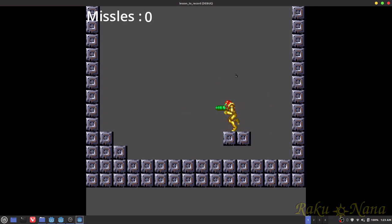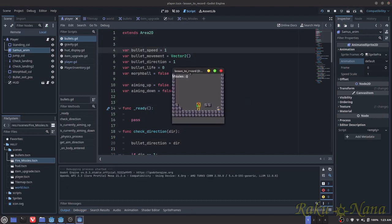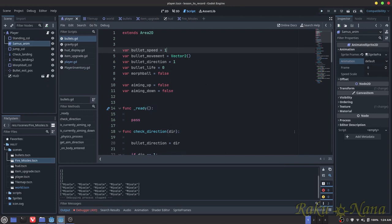That wraps it up for this video. The next thing I'm going to teach you is how to build an inventory UI so players can actually see their inventory on screen rather than just in the debug console. Alright, hope you learned something - have a good night, goodbye for now but not for long.